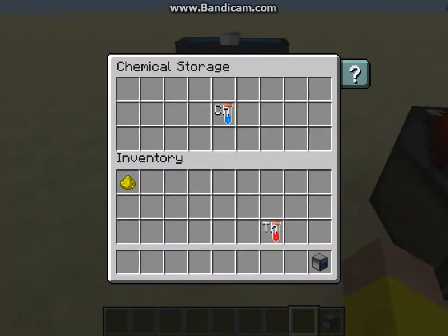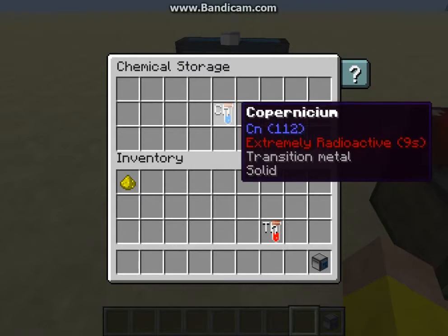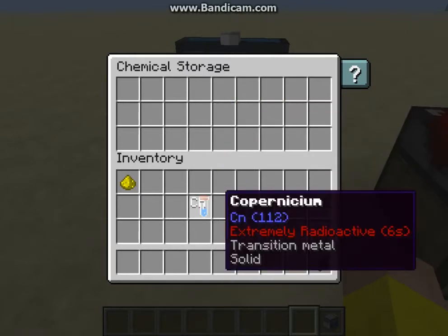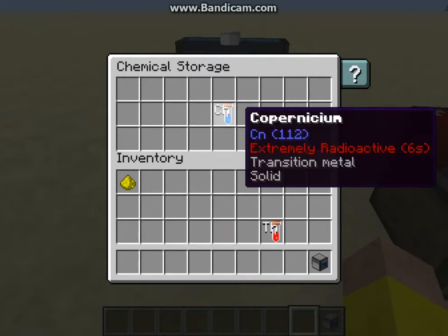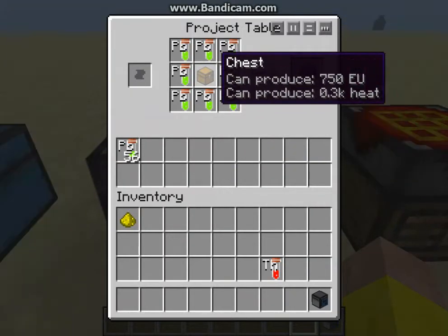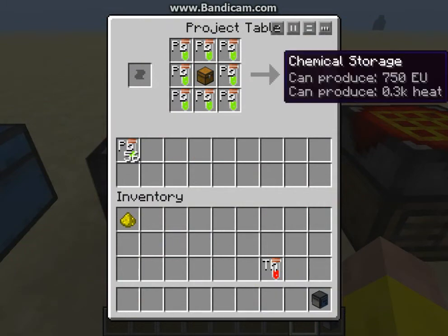First we have the Chemical Storage Chest, and what this does is it will safely store radioactive elements from decaying. As you can see, if I take this out it's decaying; if I put it in, it's no longer decaying. How you make this is it's a chest surrounded by lead, and that will give you your chemical storage.